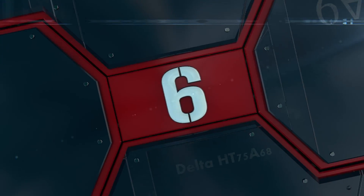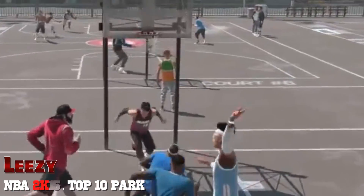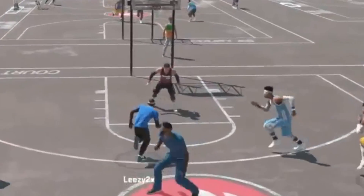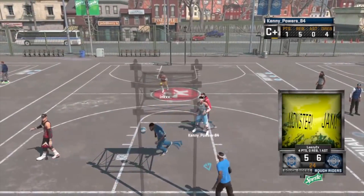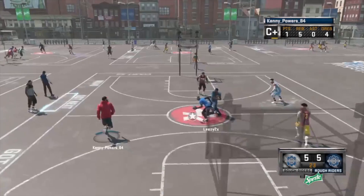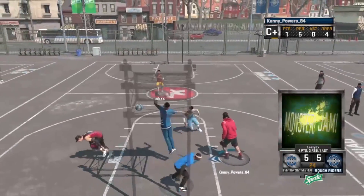Coming in at number 6, this one from Leezy. Look at that spin move — 360s past the big man. Look at all of these spin moves, spinning his way through the lane and then slamming on him. Man, there's two 360s in one. Spin move, then spins right past the big man. What a beautiful play.